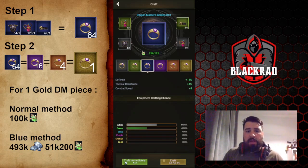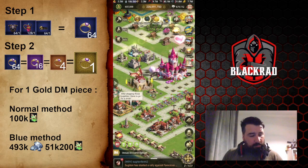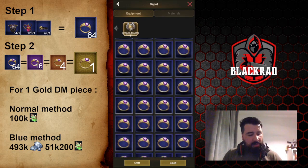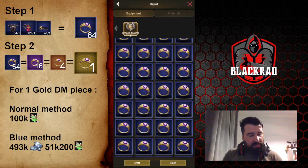The total cost to make your 64 blue pieces is going to be 51,200 super dragonite. When it's done — I already did mine — you go here and you can see I have my 64 blue ring pieces all prepared. Now we can go to the second step, which is the most important part: the trick.